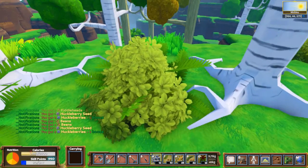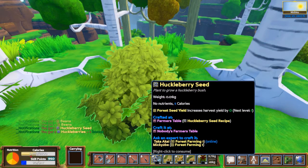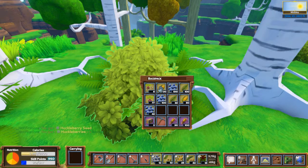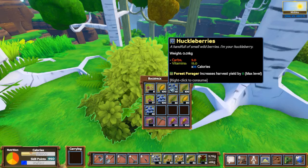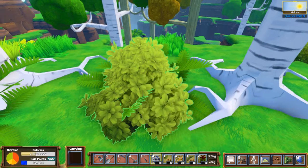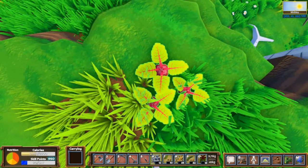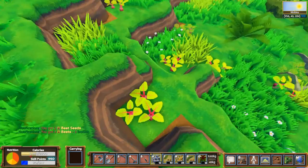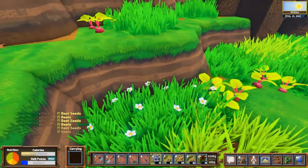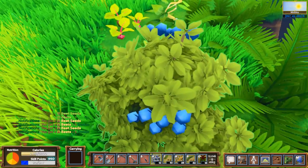One of the things they've updated is now I can carry up to 45 kilos and it looks like they have changed how much this stuff weighs because it's weight zero. So the seeds don't weigh anything. Let's see about the actual food - corn is 0.01, huckleberries are 0.01. So all this stuff weighs next to nothing now. I can carry just gobs and gobs of this stuff. I used to only be able to carry a little bit.